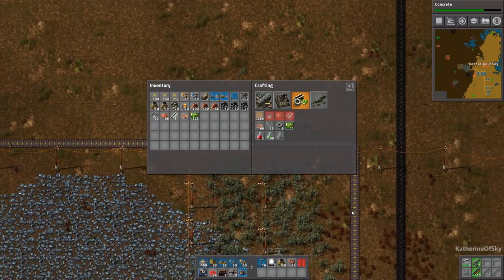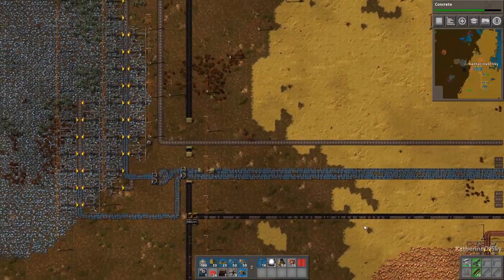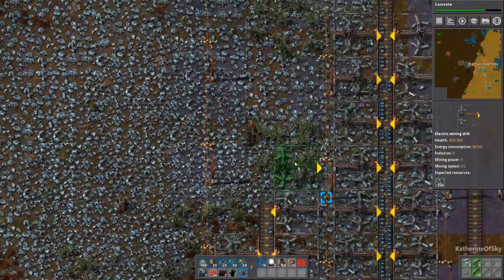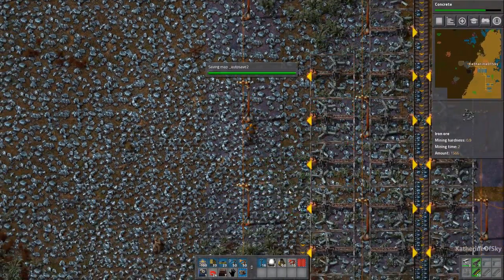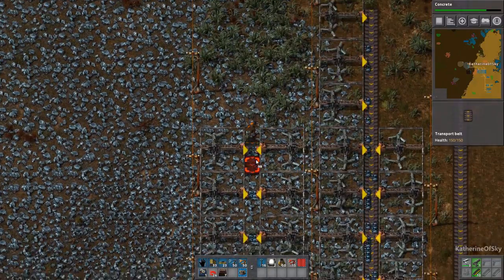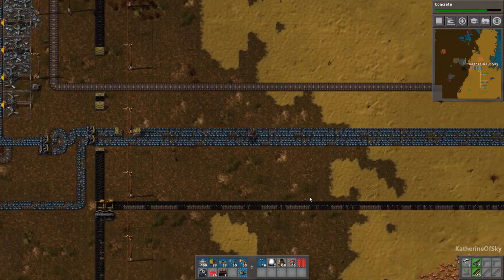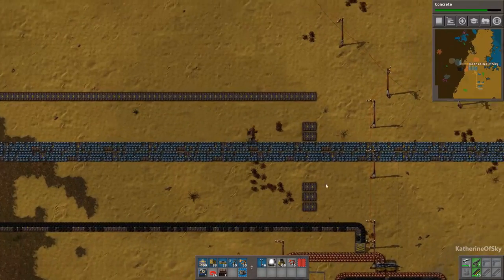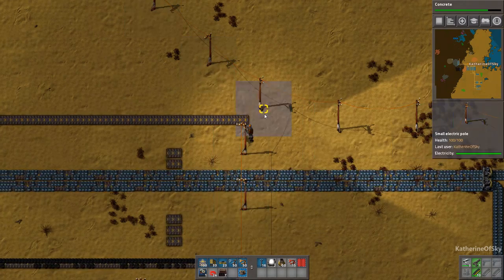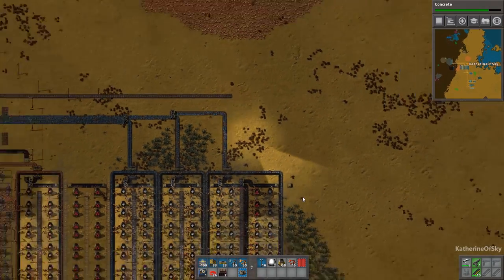And of course we're going to have to set up another set of furnaces for these guys. While we're at it, let's not forget we can always add more iron — we have nine more miners. Let's run along here and finish this stone belt. It's a really inconvenient place to put a power pole. Not sure why I did it that way.